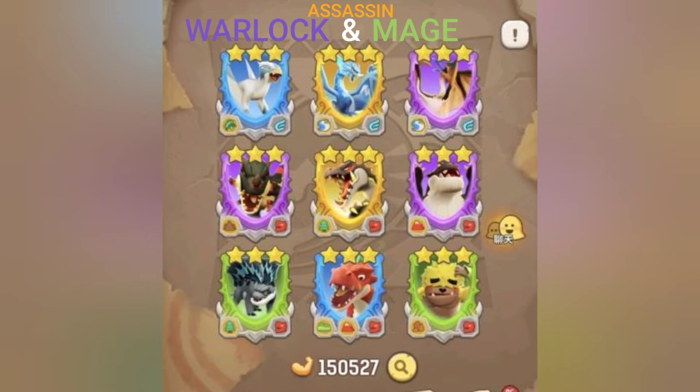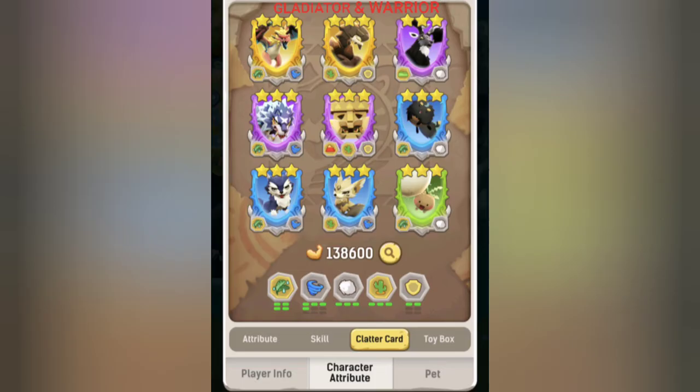That's going to be your clatter card setup for your Warlock, Mage, and Assassin. Now on to the Gladiator and Warrior — you're going to have four Rainforests, four Agile, three Fluff, three Desert, and two Hard Shell. That's going to be your Queen Dragon, Giant Mountain Dragon, Irish Elk, Ward King, Hermit Crab Ward, Sand Fox, Lightning Plush Beast, and Dandelion.